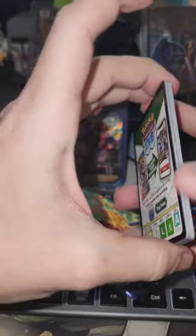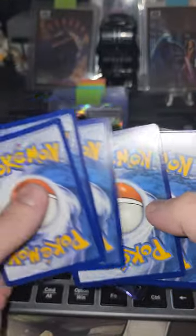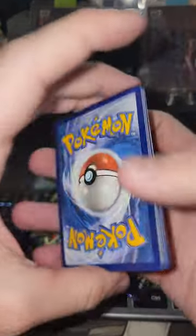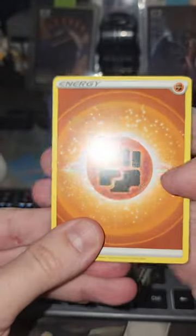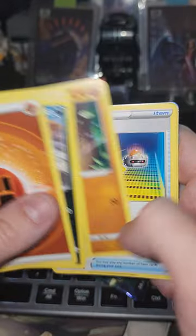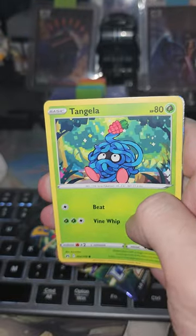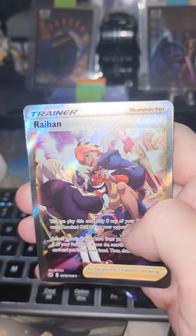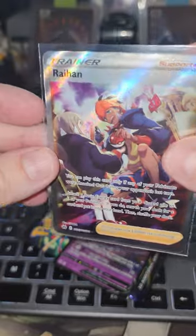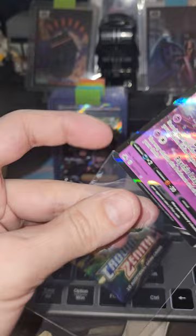Looks like there might be something in here. Code card — hopefully this is our best hit yet. Water, Fighting — Krokurok, Friends in Hisu, Shaman, Panchamp, Snow Runt, Larvesta, Tangela. We got the Raihan Trainer full art and another Mew V. We wanted the Irida but we'll take a Raihan. Just with the full art trainer alone, this box is better.